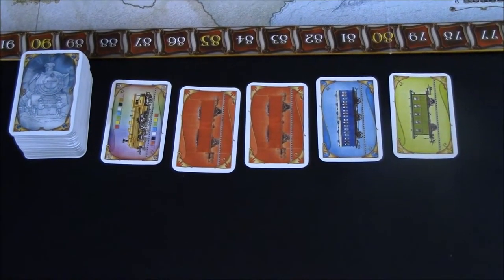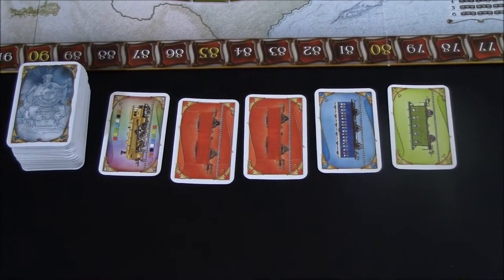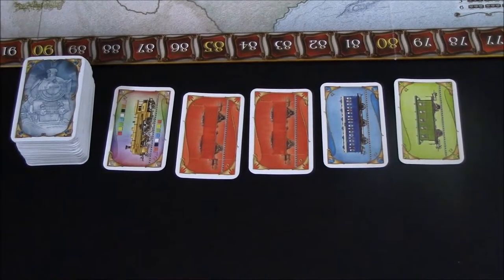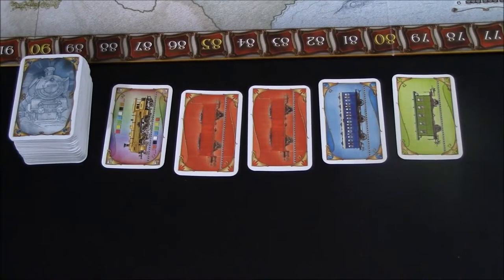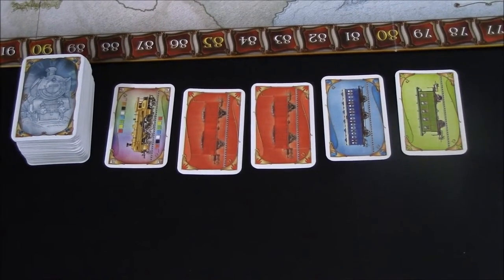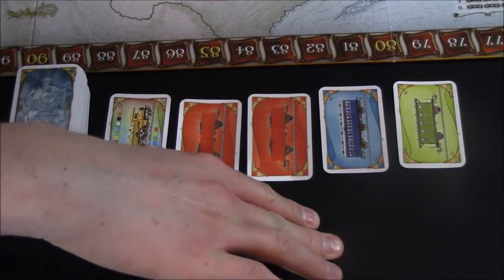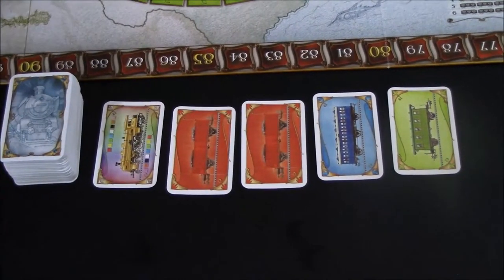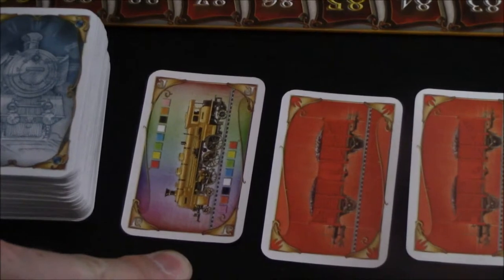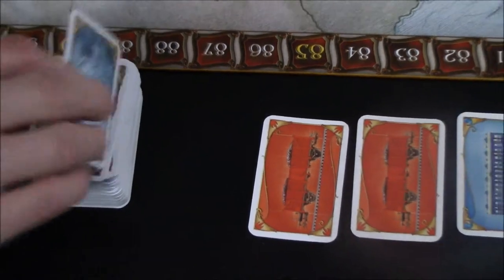One of the actions you can take on your turn is to draw train cards. If you choose to do this, that will be the only action you can take on your turn, because each player is only allowed to take one of the 3 actions on their turn. When you draw train cards, you are able to draw 2. You can draw them from the face-down deck or from the face-up pile of cards. However, there is one exception: the wild card. If you choose to take the wild card, that will be the only card you can draw on your turn — you would take the wild card, that would end your turn, and you would replace it.